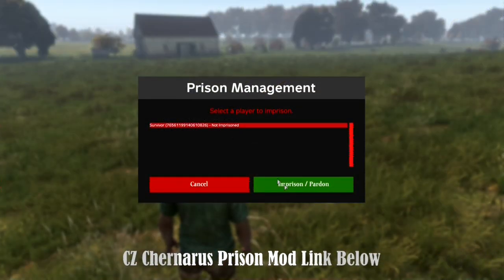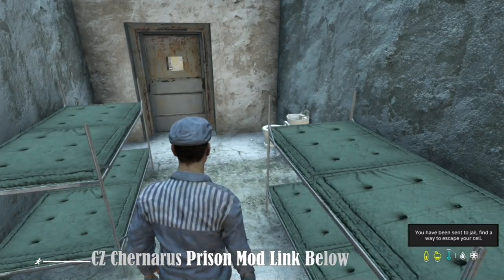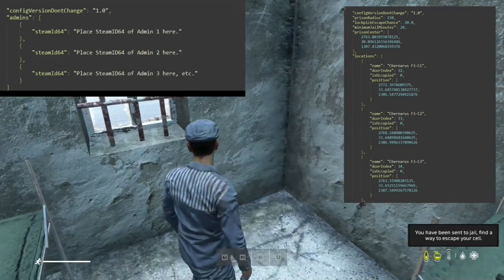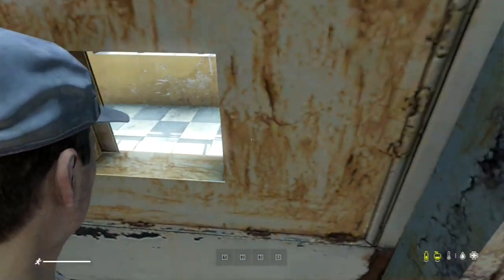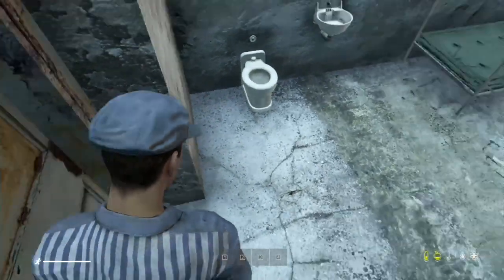Admins can sentence players to prison using the mod's menu and customize settings like minimum sentence time and lockpicking difficulty. The mod offers various configurable options for an immersive gameplay experience. With CZ Chernaris prison, players can enjoy an authentic prison simulation within the Chernaris map, providing endless role-playing possibilities for admins and players.